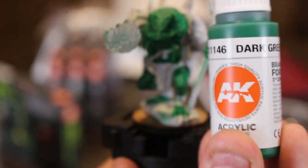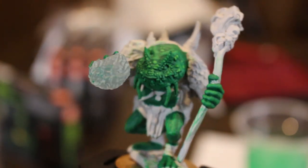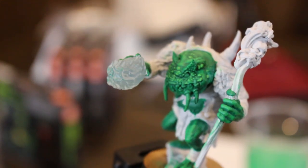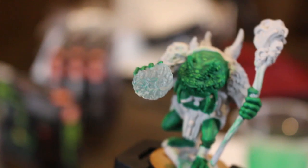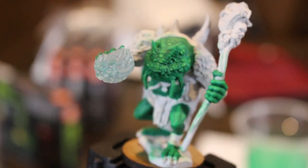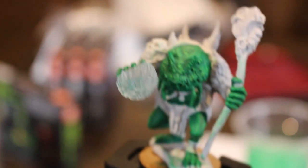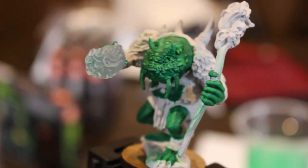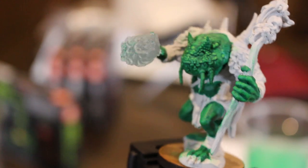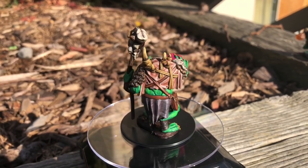I started with the dark green as a base, which I don't actually think went on as well as the gray green that Jay used. Tim also used dark green and agrees it was more tricky — took a few coats. One thing we noticed is where there's more detail, like on the face, it almost acted like a contrast paint or a slightly thicker wash and brought out a lot of detail, which was quite nice. Then I used the deeper green for the first highlight and the light green for all the boils and bits of goop. I'm really happy with how it came out.